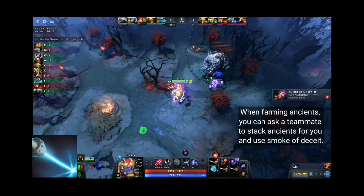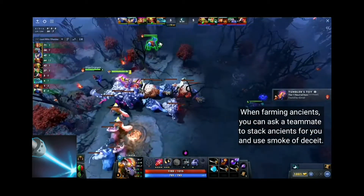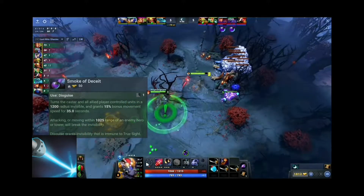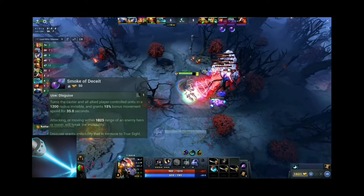When farming ancients, you can ask a teammate to stack ancients for you and use Smoke of Deceit. Smoke of Deceit turns the caster and all allied player-controlled units in a 1200 radius invisible and grants 15 bonus movement speed for 35 seconds.